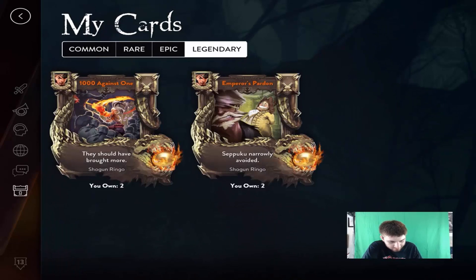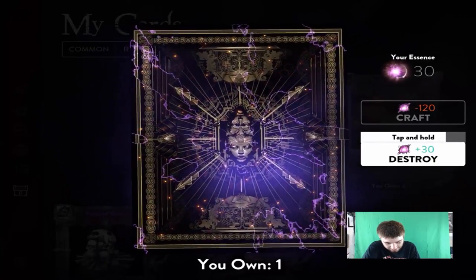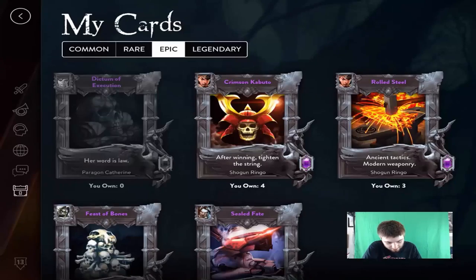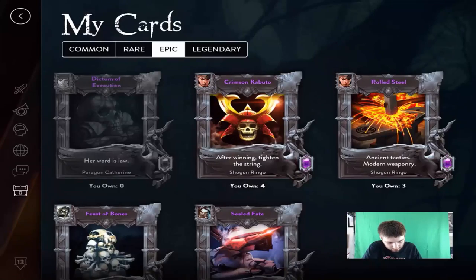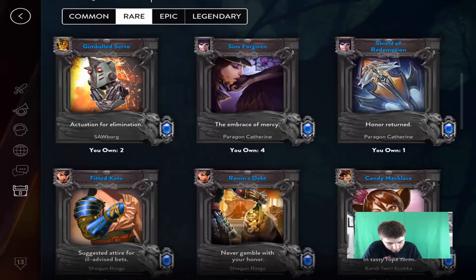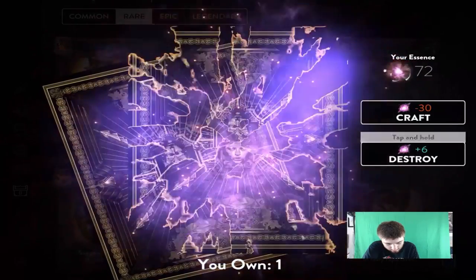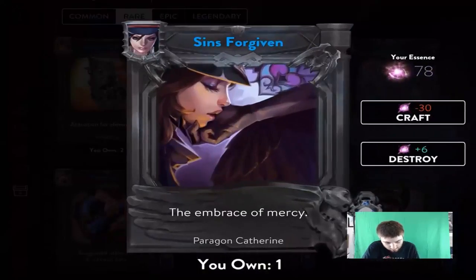I got the Ringo legendary — that was kind of dumb of me. I don't think I'm going to destroy the Ringo ones just for Ringo, so that was actually really dumb. But we can get rid of the Catherine ones. Let's get rid of every card we don't need and see where we're at.